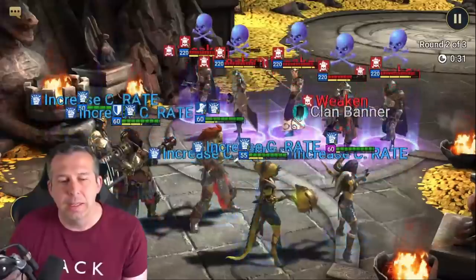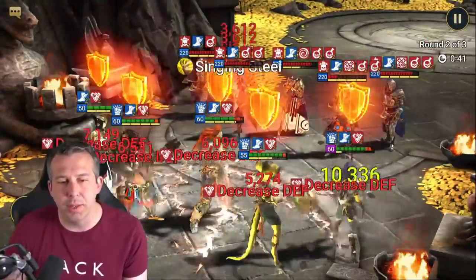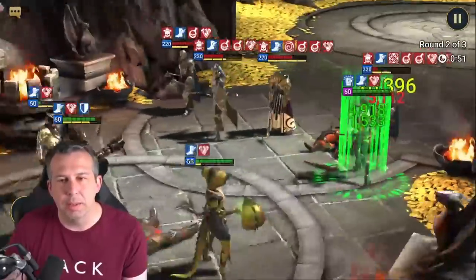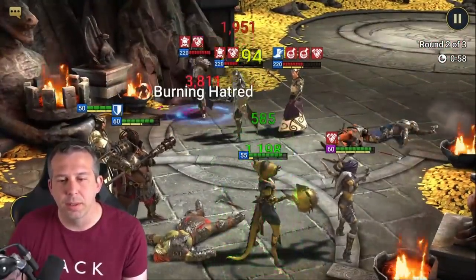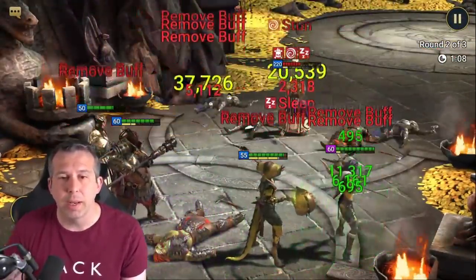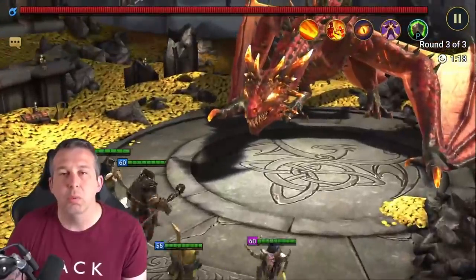One thing I need to set up is my team makeup, because Amina doesn't know what she wants to do sometimes. She's my decreased defense champion but sometimes she tries to be a turn meter control champion — that's annoying. Be a decreased defense champion, Amina. When she does it in the wrong order it takes longer to get back to the abilities I want. We do get a stun off though, which is helpful. I could run stun Bellow in these teams as well for more stuns if I'm taking too much damage.